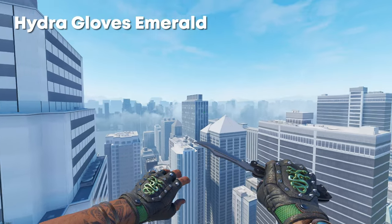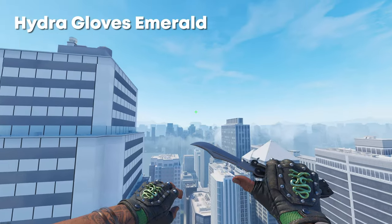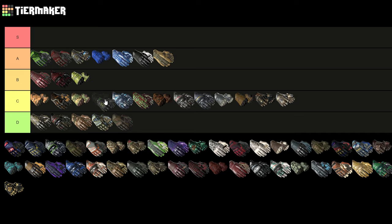Next up we have the Hydro Gloves Emerald, which as a green pair of gloves are kind of nice and very minimal. As I said though, I'm not a massive fan of the Hydro Gloves style. I'd put them top to mid of C — actually let's just put them top of C.